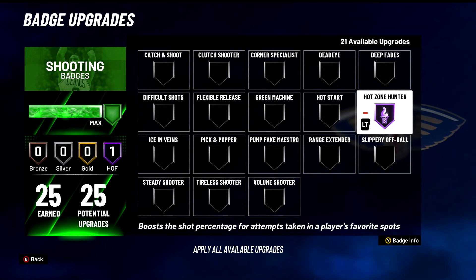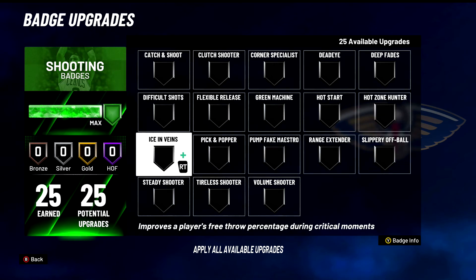Hot Zone Hunter — S tier badge of course. Everyone knows this helps you in your hot spots. When you get all your hot spots, you become a better player, and most people are gonna have all their hot spots. Hot Zone Hunter is gonna go berserk — boosts the shot percentage for attempts taken in a player's favorite hot spots. Still an amazing badge this year. If you don't have your hot spots yet, go to My Career — takes a little bit but you'll get it.